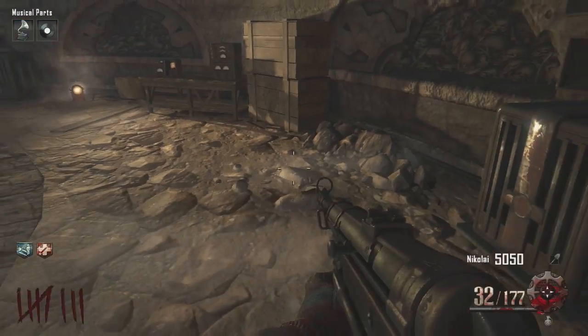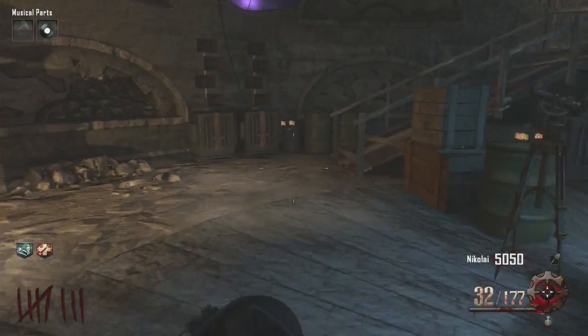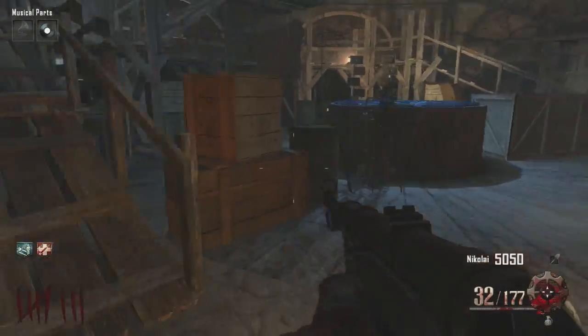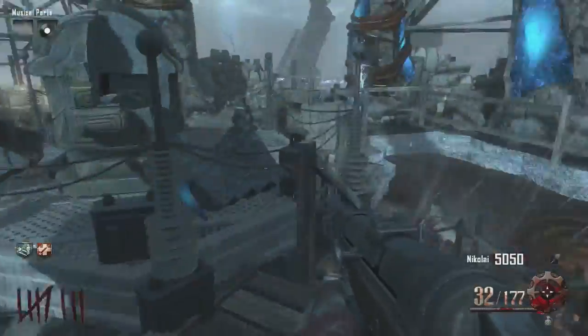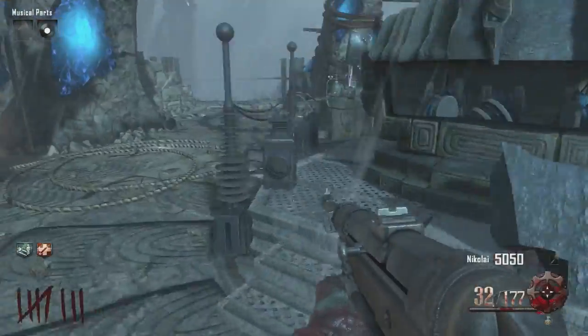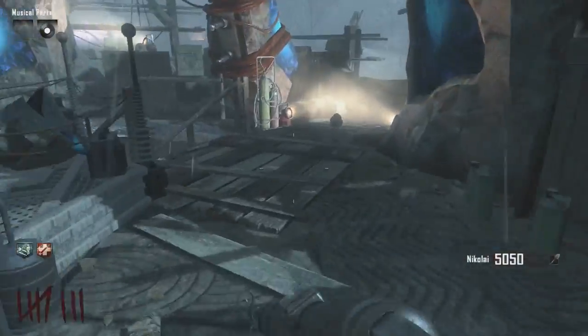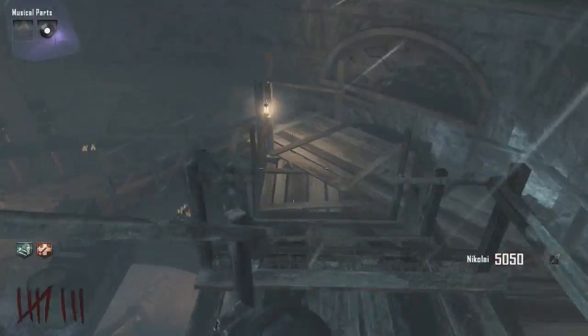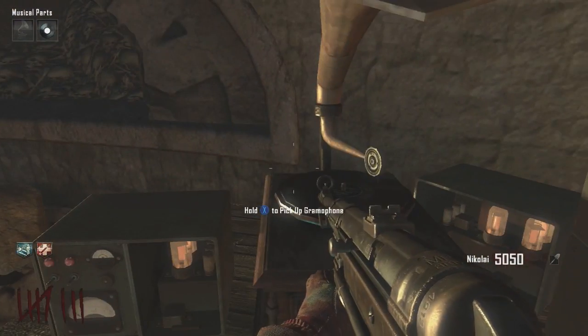Right here it is the music player, and you can see right there you can go ahead and put the gramophone down. When you do that, the little girl or whatever talks to you, and then you can see like the little lighting thing ends up happening. It ends up opening a stairwell downstairs, so I'm going to go back downstairs and look — there was actually like a crazy thing that happened.